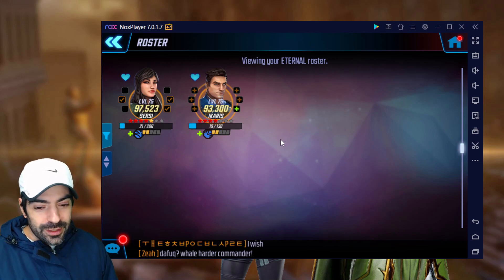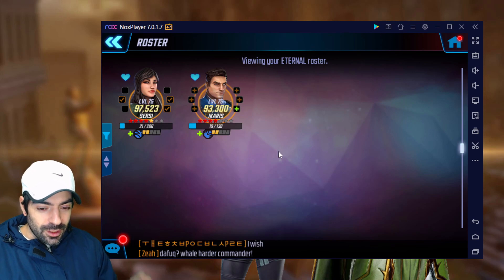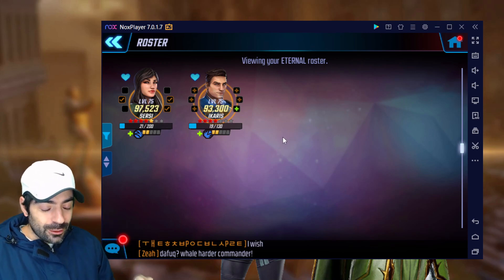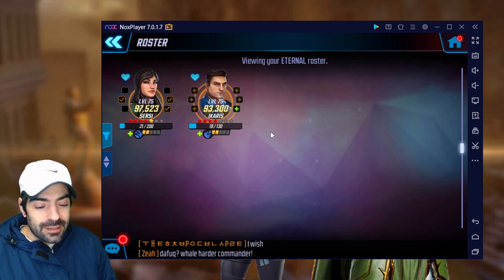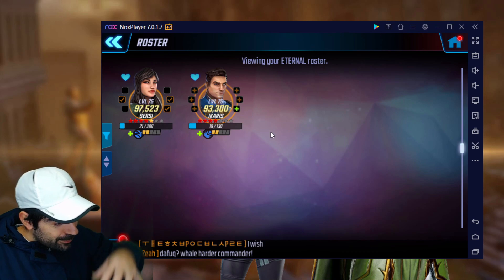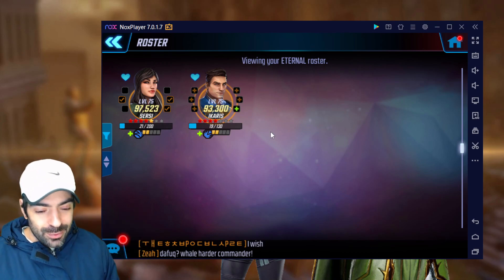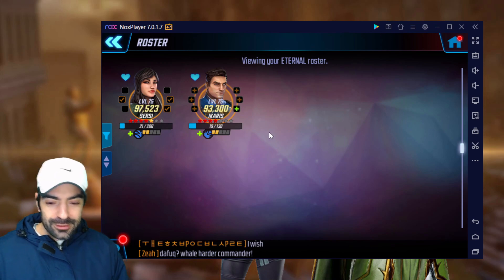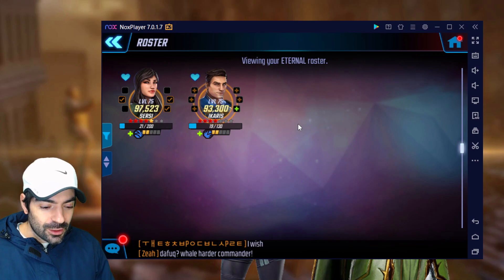As you can see, my Eternals are literally nothing special, and still in the video they were even worse. Even at this point it enables crazy matches if you know exactly what you are doing — using your brains rather than your wallet. We are going to take a look at the match without going too deep into the team I use, because it's pretty obvious after watching. There is a counter for the team I'm using but I'll save that for a future video.